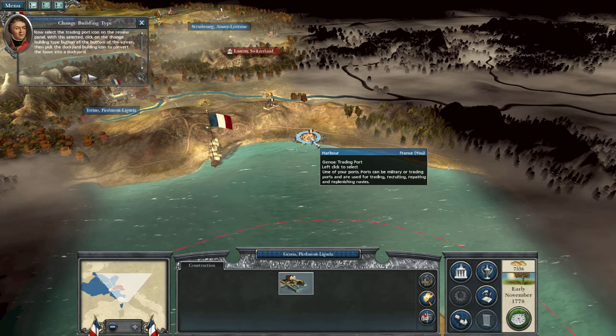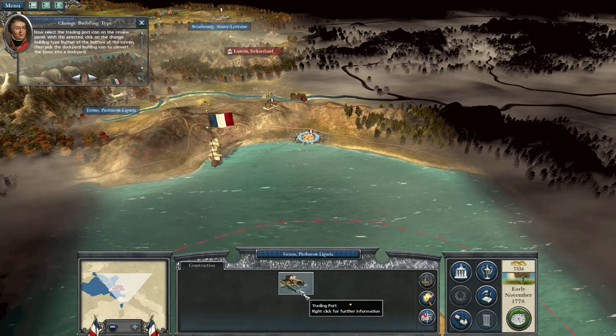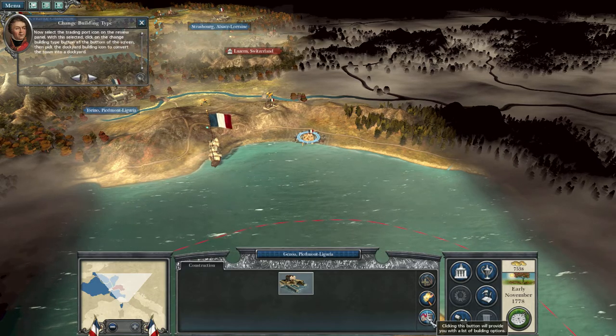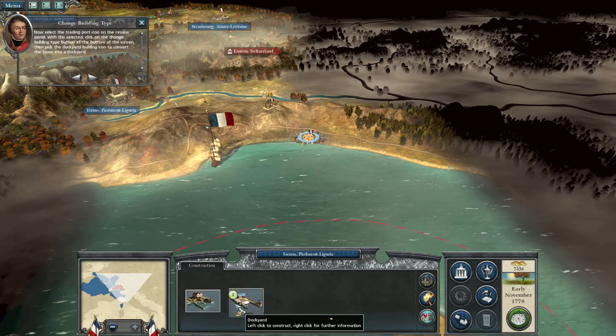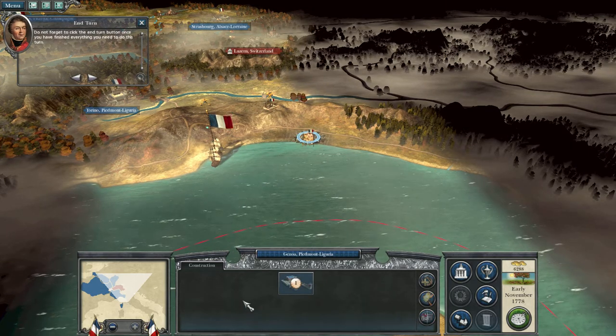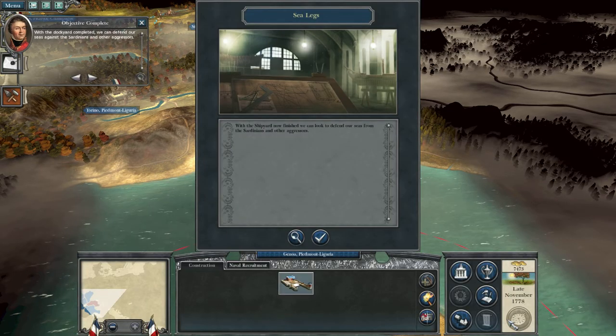Select the trading port icon on the review panel. With this selected, click the change building type button at the bottom of the screen, then pick the dockyard building icon to convert the town. With the dockyard completed,